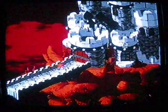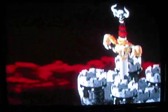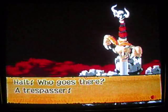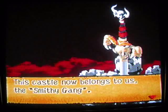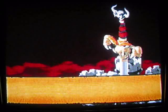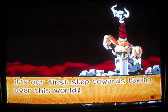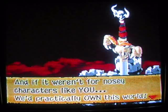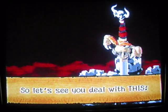Let's see what's going on here. Oh, holy cow, it's a sword. Who goes there? A trespasser. This castle now belongs to us, the Smithy Gang. It's our first step towards taking over this world, and if it weren't for nosy characters like you, we practically own this world. So let's see you deal with this.